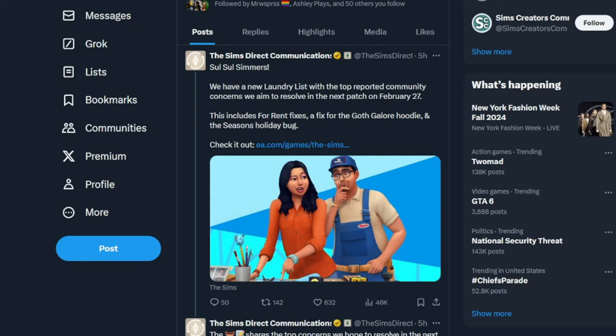If you're a Simmer who's been unable to play since the For Rent Expansion Pack released, listen up. The Sims team announced on the Sims Direct Communications Sorter page this month's laundry list. The patch is set to go live two weeks from now on Tuesday, February 27th at 10am.